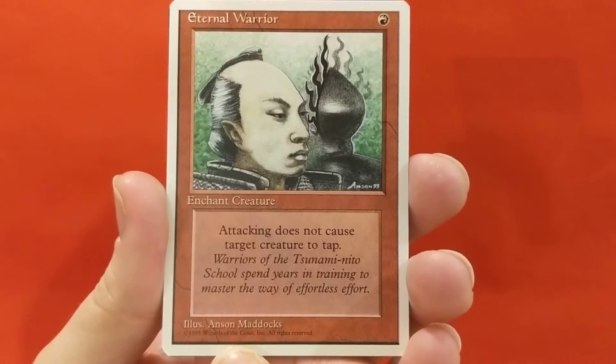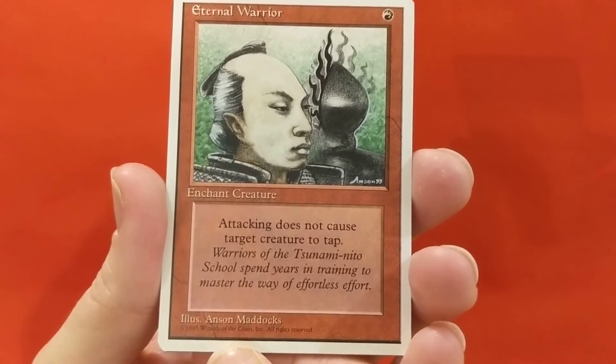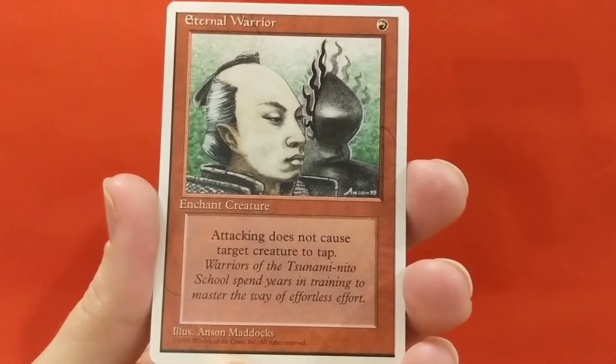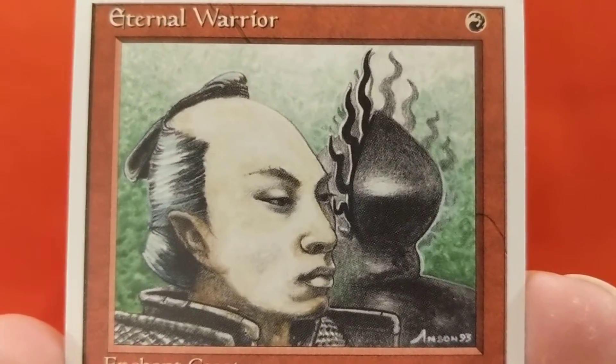Eternal Warrior - attacking does not cause target creature to tap. Warriors of the Tsunami need to spend years in training to master the way of effortless effort. Anson Maddox illustration there.